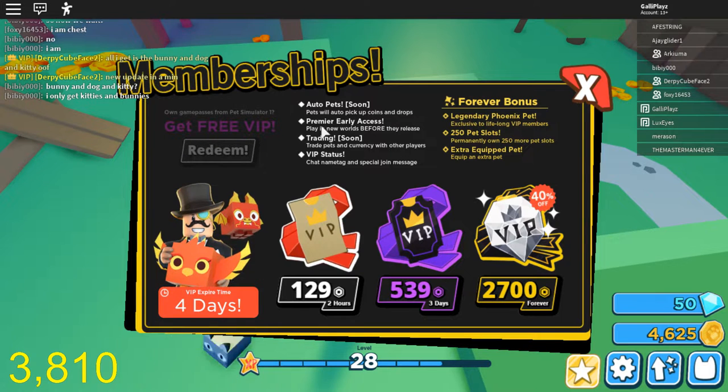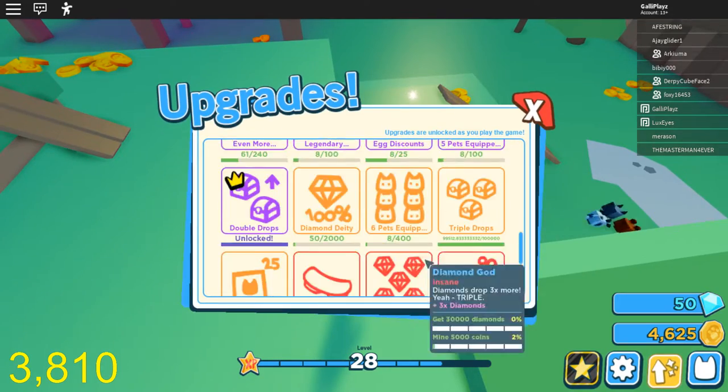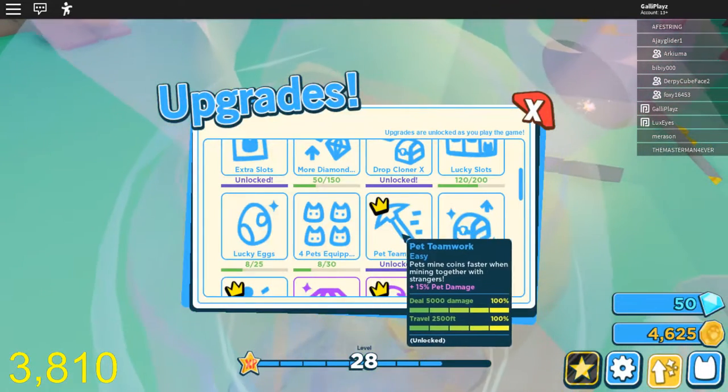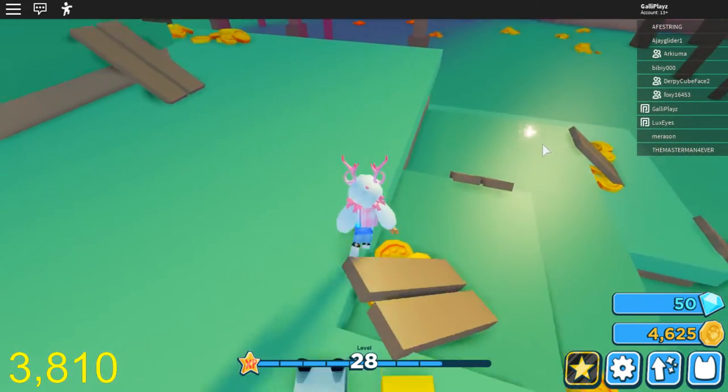You can redeem it if you had game passes in Pet Simulator 1. I might get that one eventually. We got achievements, upgrades that you got to unlock, pet teamwork — four pets equipped at once.